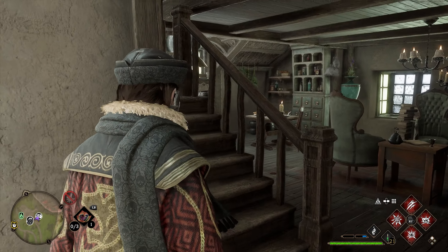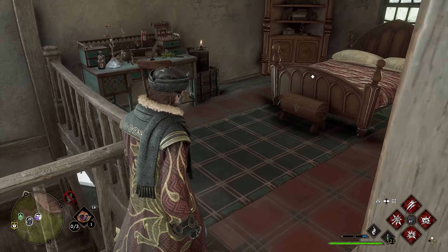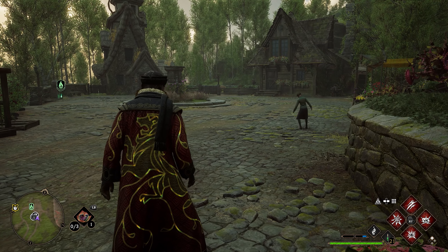The stairs will be right here on your left. We can go all the way up the stairs. Once we get upstairs, you guys will find over here in front of the bed our next collection chest. After grabbing that chest, we're going to grab one more chest here in Aronshire.